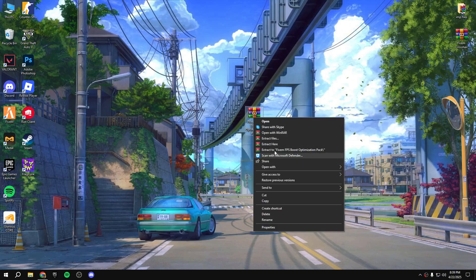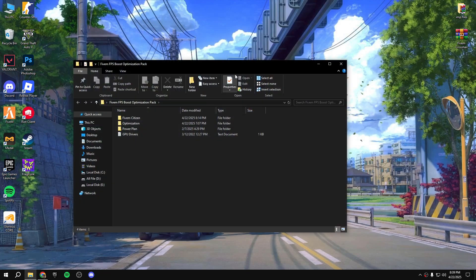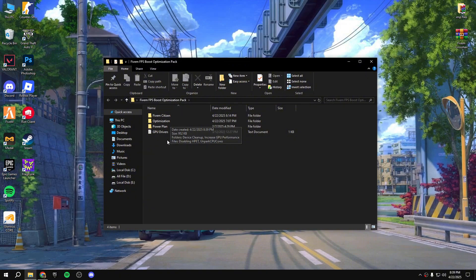There is also a pack in the description. Download the pack, extract it to your desktop, then open the pack and copy the files. Follow every single step carefully.